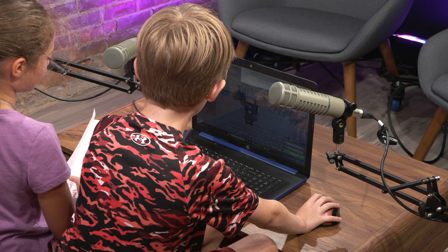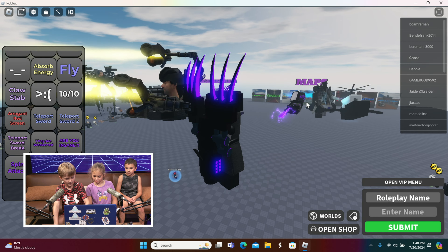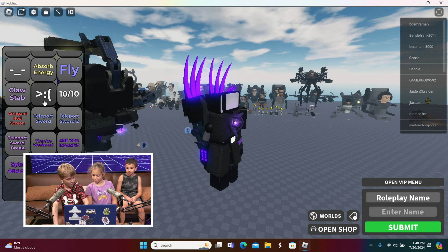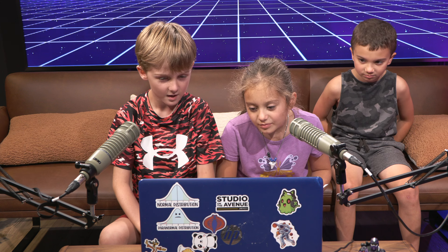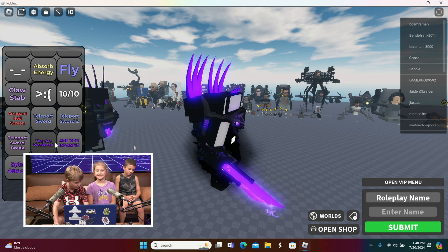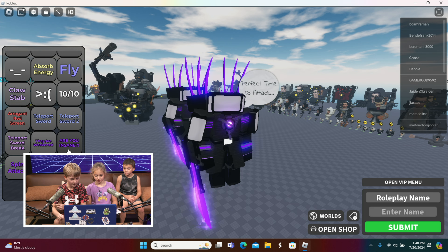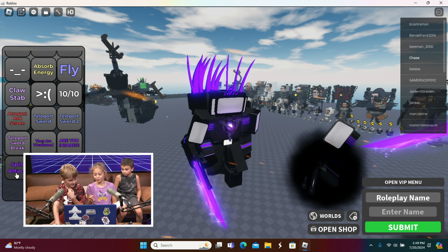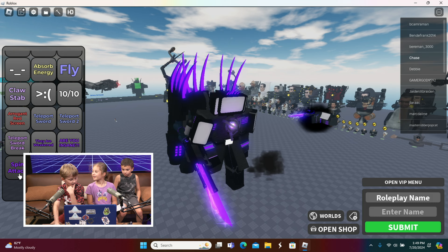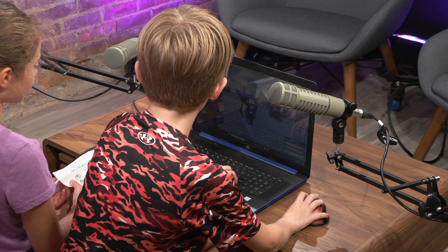We got the teleport sword — we can actually make him teleport with the sword. There's a teleport sword 2 as well, and that's actually sick. We also have the teleport sword break, which is very cool. Titan TV Man is one of my favorite things from the series. We can also make him say things like 'they are weakened' and 'are you insane?' — it's like a chat bubble. We also have the spin attack with the speech 'after all of you' — that's from the actual series.